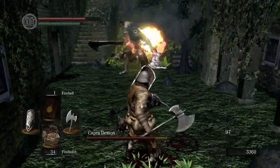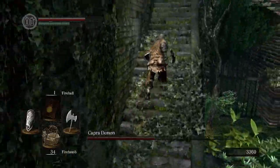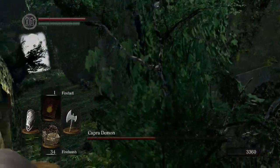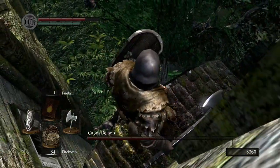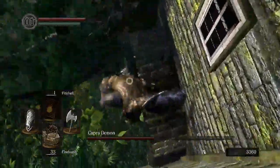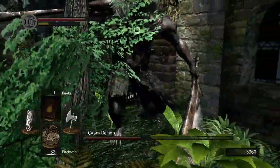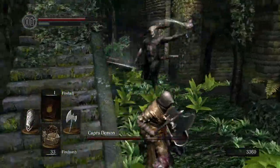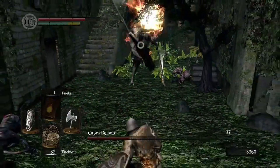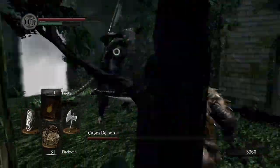I have fireballs — yes, I know I'm a pyromancer — but I don't think that's fast enough to throw those. My pulse is going. This is good — if he steps back I can throw fire bombs at him. Nice! Go away, Capra Demon!